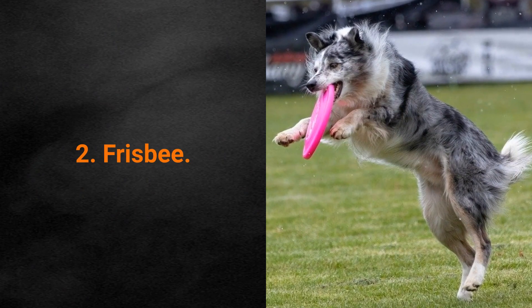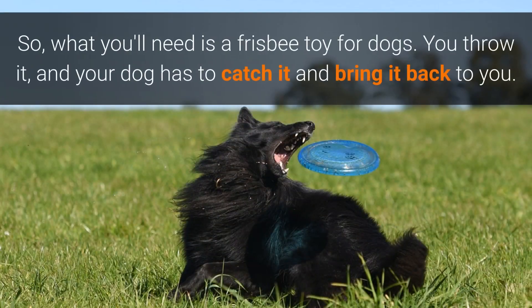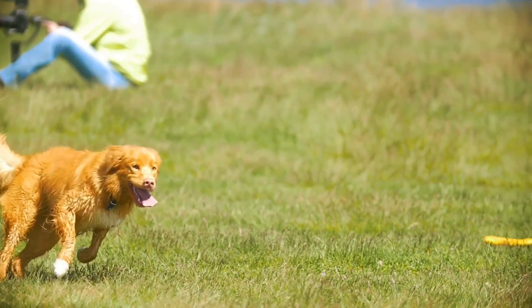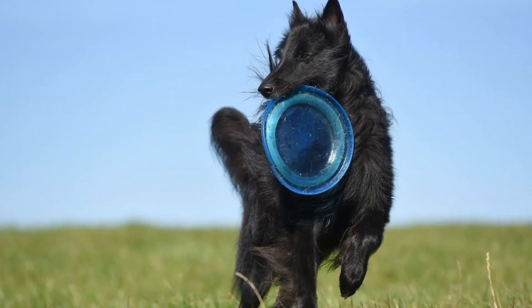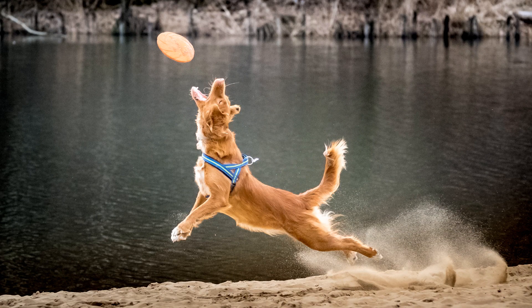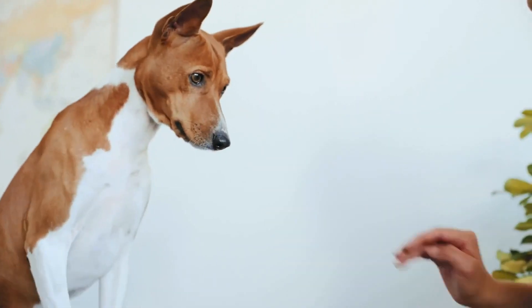Game for Dog number 2: Frisbee. The rules are simple — you need a Frisbee toy for dogs, you throw it, and your dog has to catch it and bring it back to you. The Frisbee game is good for dogs primarily because it satisfies their need to hunt. It's also rather entertaining and has the potential to exhaust your dog. Frisbee is like a more advanced version of the fetch game. To encourage your dog to chase after a Frisbee, try throwing it shorter distances and avoid throwing it directly at your dog.